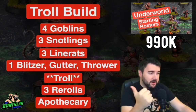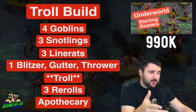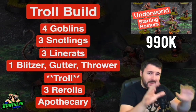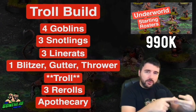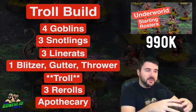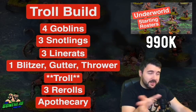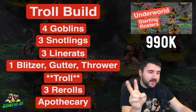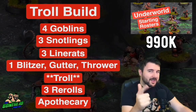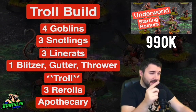Having the three Snotlings, so taking your 12th, 13th, 14th player build, means you can take advantage of Swarming — probably for one, maybe two drives, depending on how much your team gets murdered. As you go on you're going to get the cash. You start out with everything good: all your positionals, the big guy, three re-rolls. Every bit of cash you get after this will be spent increasing numbers by getting more Snotlings, maybe a Goblin, and eventually building up to the fourth re-roll. This team is at 14 players already, so you can only get two more.